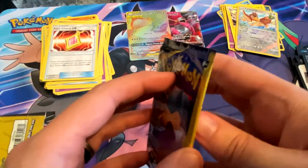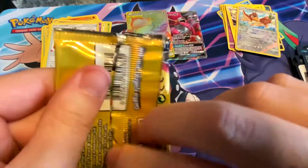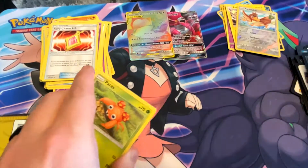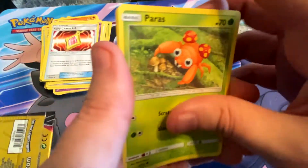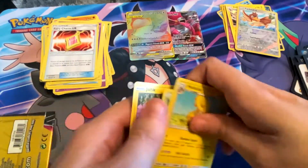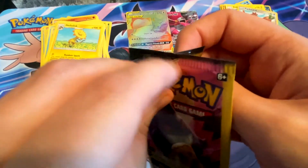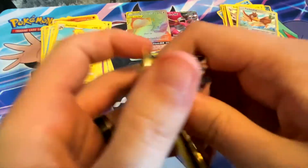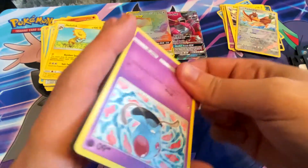Please — rainbow rare Reshiram and Charizard. I don't need it — well, I need it, but I don't deserve it, so I shall not request. But just saying — Paris, Heliolisk, and a Joltik. Last pack! That Gengar and Mimikyu art on the front — if that's an actual card — I don't know anything about this set, I started collecting after this set, so I'm not 100% sure.